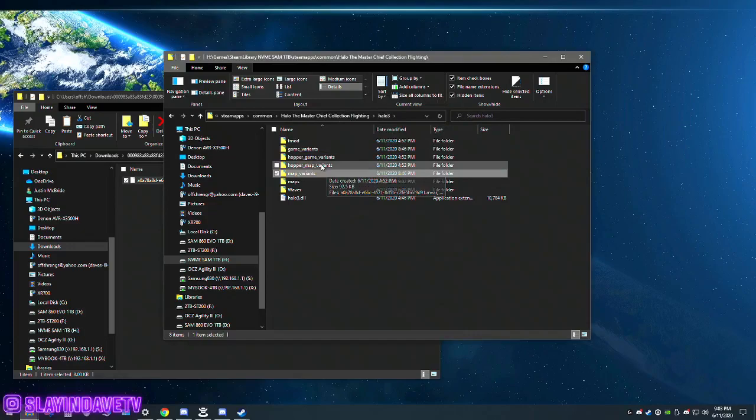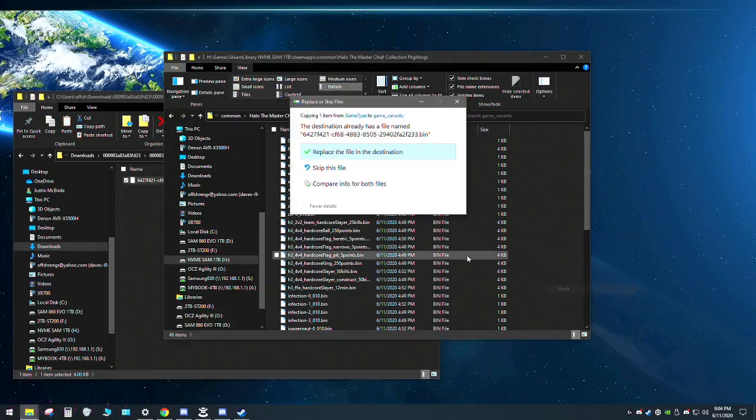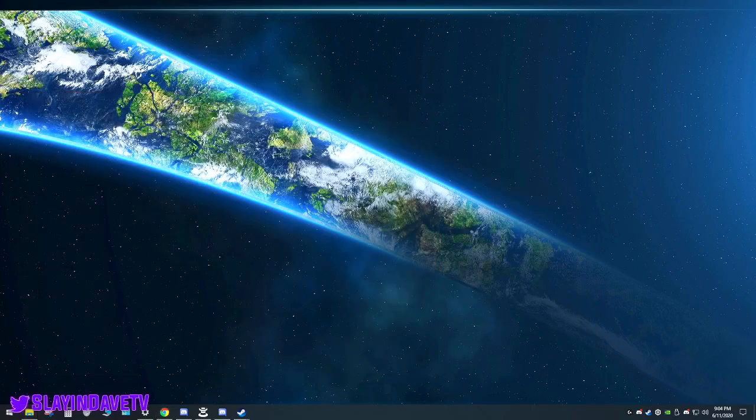Now you're going to go back out and go to the game variants. You're back out of this game type — another one. So copy, you'll put it in here. I've already done it so I'm going to skip it. Alright, so now we can close all this and we're going to launch the game, and I'll show you guys this working.